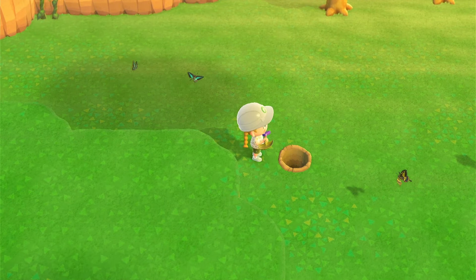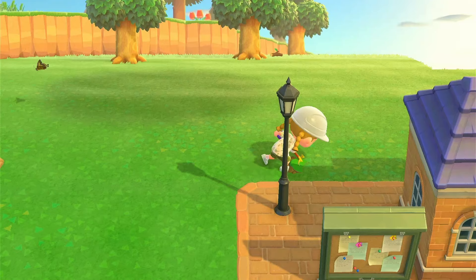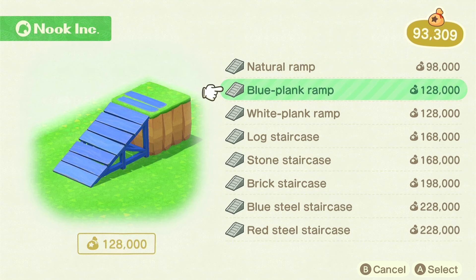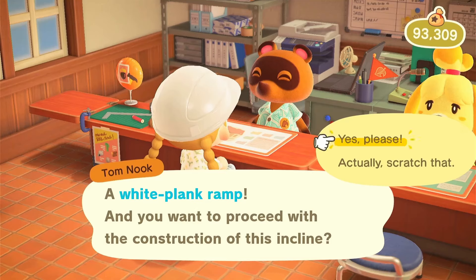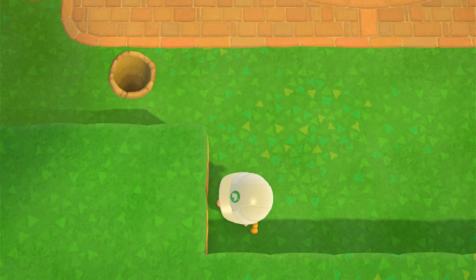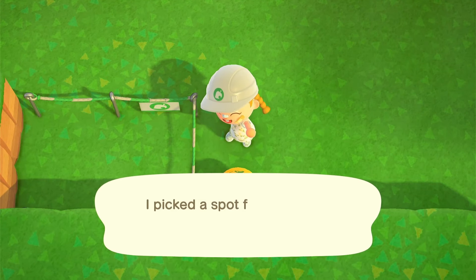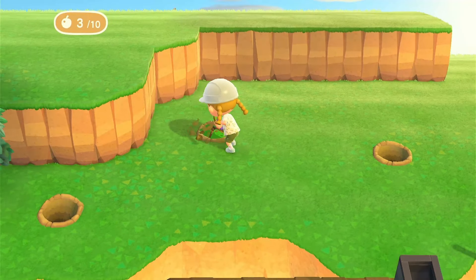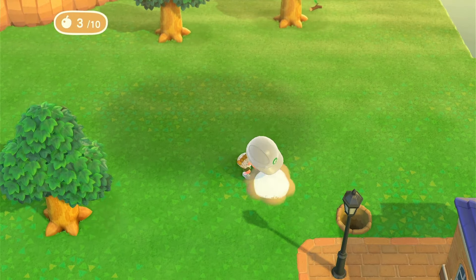Right now I'm trying to figure out where I can put trees, because I want this area to look very natural and overgrown and lush. After placing trees, my chaotic brain decided to place the ramp — I went with the white plank ramp, not the natural one. I'm also doing some more tree placing around the edges of the cliff and near resident services to see how everything is looking.